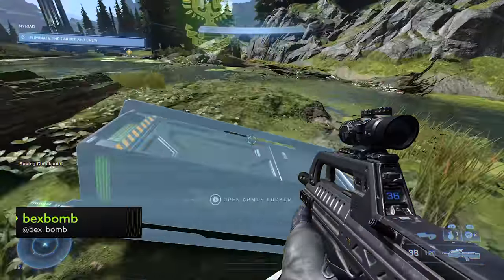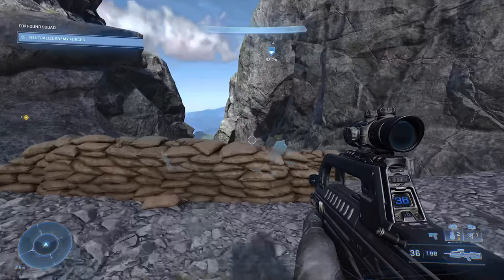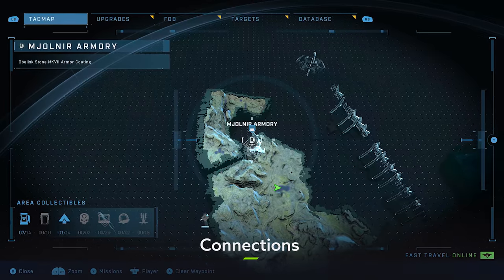Altogether, there are 34 Mjolnir lockers sprinkled across Halo's open world map. To make things more manageable, we'll break them down by the ring's different areas, beginning with Connections.